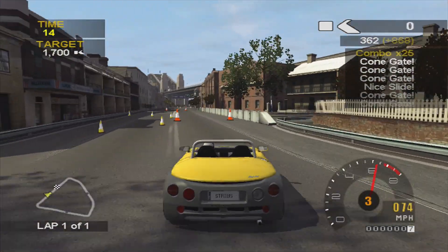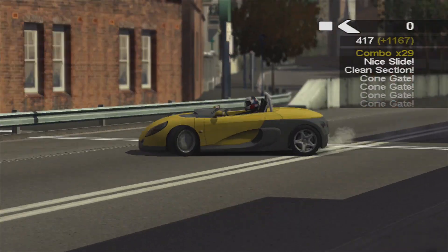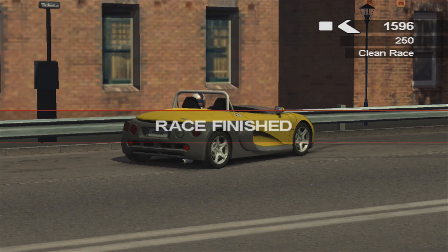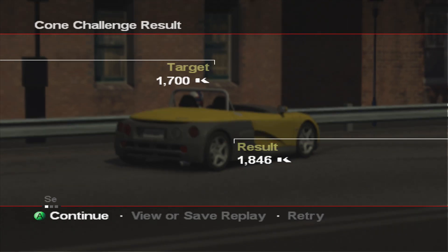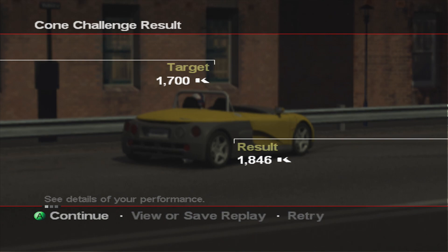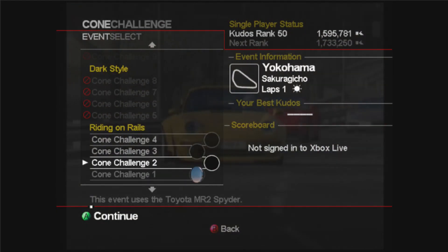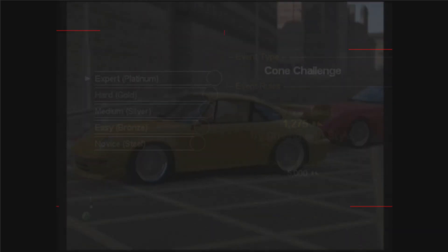From this point it's not too bad — a nice wide cone gate to go through, then just driving normally to link everything together, finishing off with a slide before the finish line for a target of 1700. We get that all-important clean race which puts us on 1846, so we passed by over 100. That one corner is the most difficult section — it took me quite a few attempts. You end up going either too slow with the slide and not reaching the next cone gate in time, or your combo runs out if you don't slide around there.